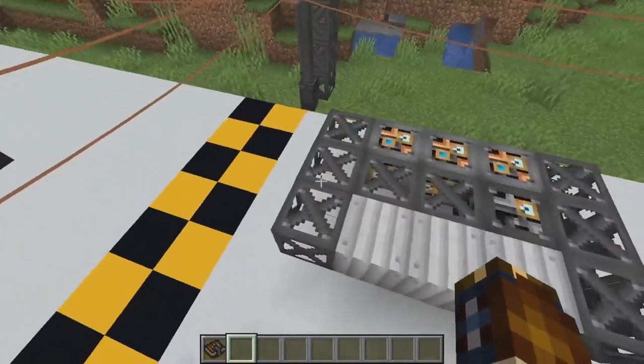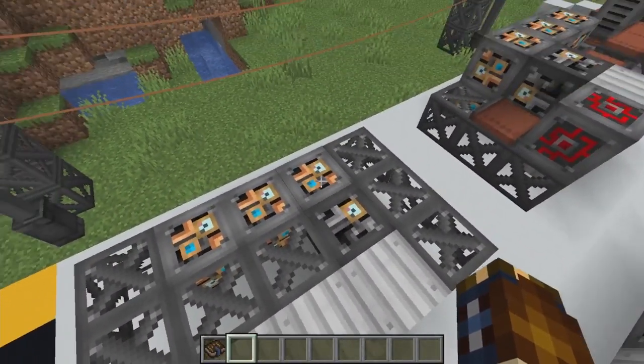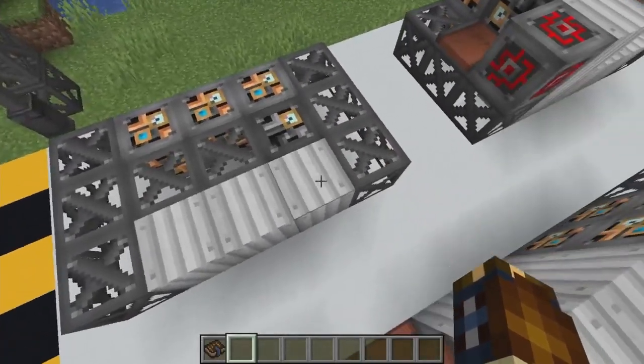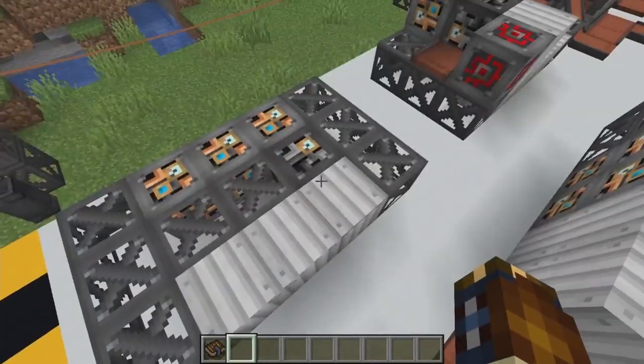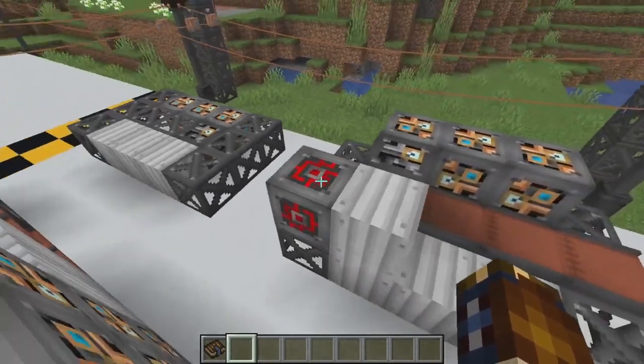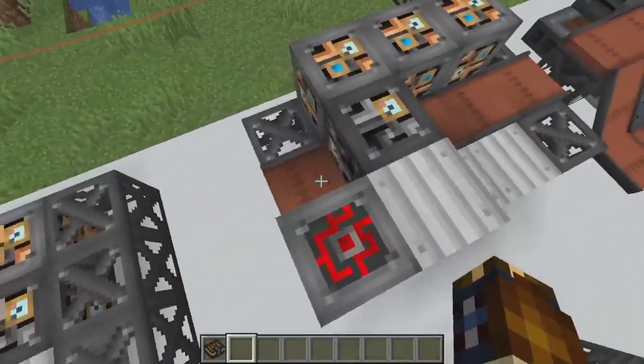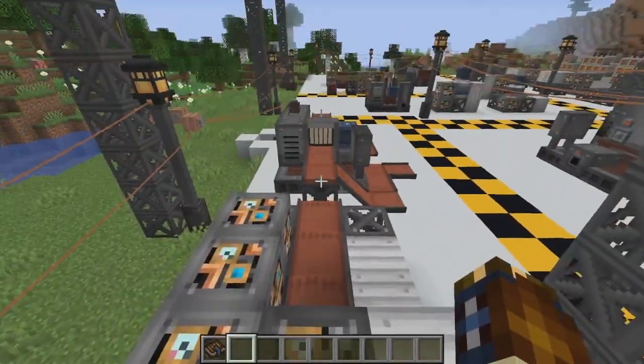So with the scaffolding, make an I-shape except for that spot right there — that's the heavy block — and then three of the light blocks. Then three sheet metals, iron ones. On the second layer: redstone, iron sheet metal, heavy block times three, and then conveyor belts going in that direction.